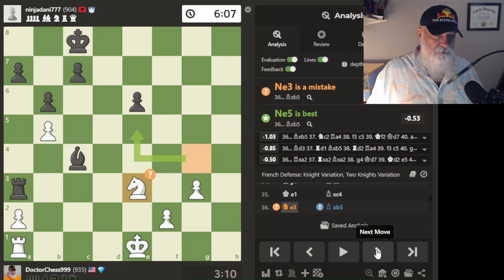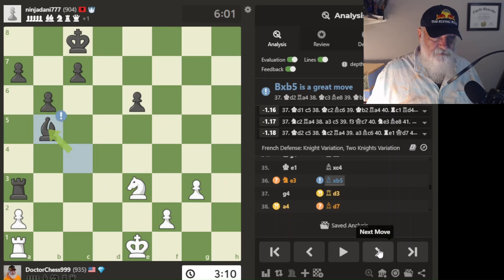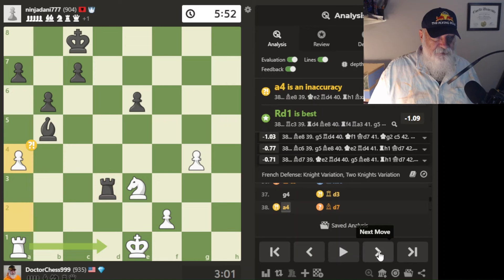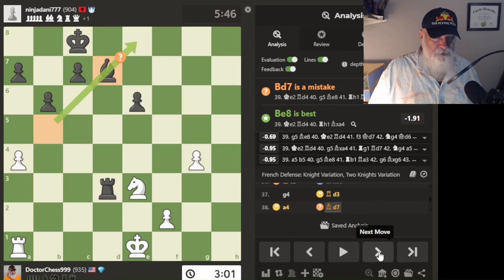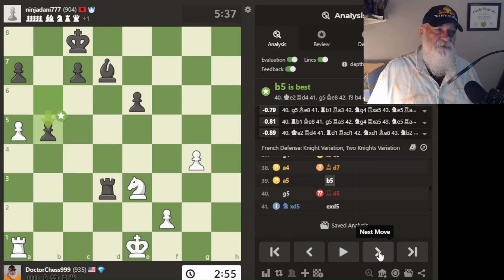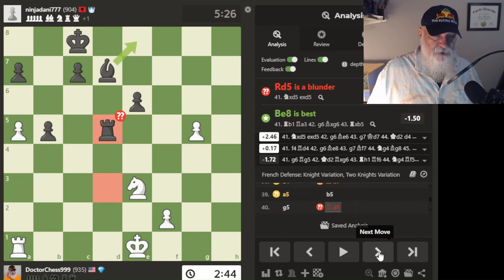He goes here, so I'm just going to go here. It says I should have gone here — not sure why. He takes — a great move. I decide to start advancing a pawn. He moves here, who knows why. I advance this pawn to kick the bishop. The bishop goes here, and I keep advancing my pawn. He just advances — that's very smart.